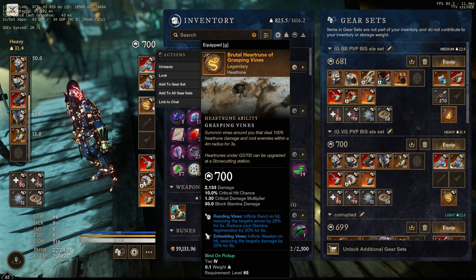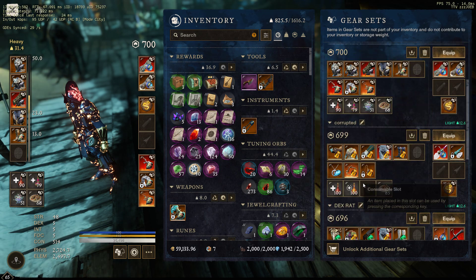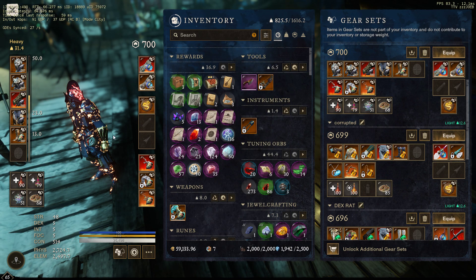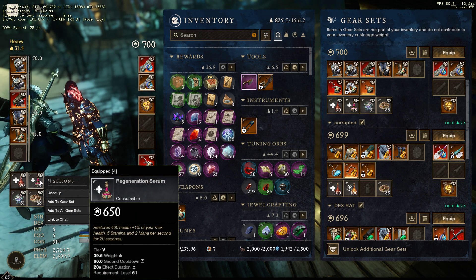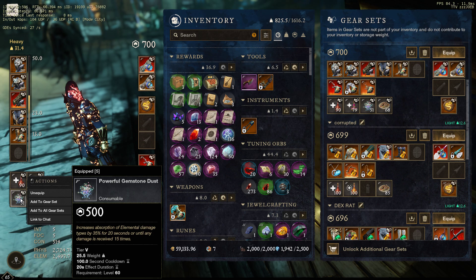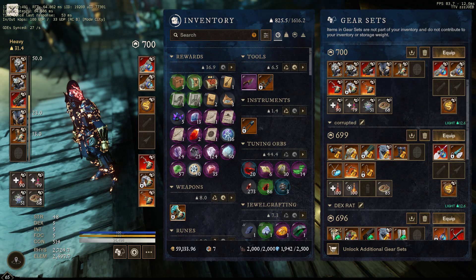Vines as well — I'm sure all the IG VGs know that. You should be using Vines. You could throw in Bile Bomber if you really wanted to get weird, but the majority of IG VGs are using Vines. For potions: Infused Health Potion obviously, Regeneration Serum if you're in Wars — I wouldn't waste those in OPRs because they're super expensive. I like Powerful Gemstone Dust. There are a lot of Flamethrowers, so you could use a Fire Absorption Pot if you wanted.